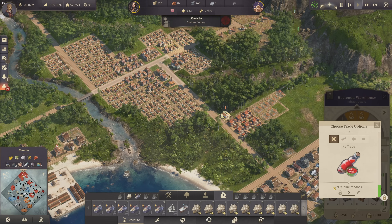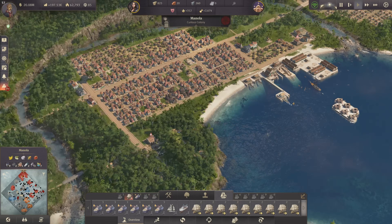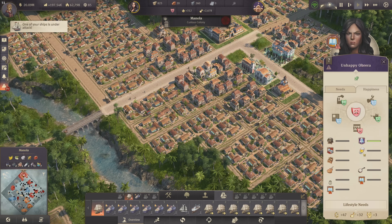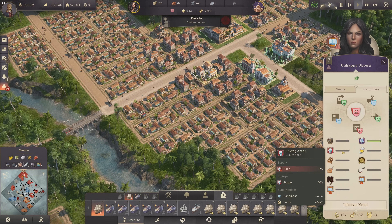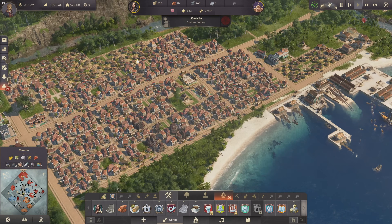We're also looking at very comfortable service production for the hot sauce as well. This is growing — why do we have some negative happiness here? Oh, they need the schools and they want a boxing arena. Yes, all of these guys want all of this.